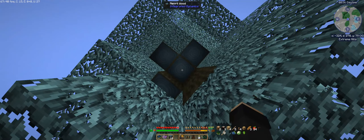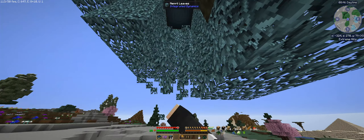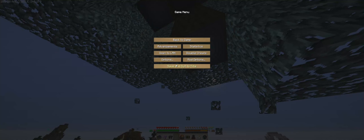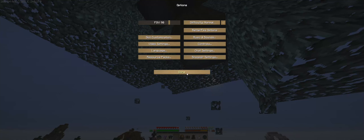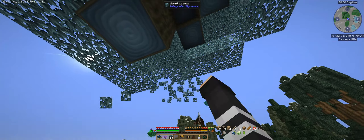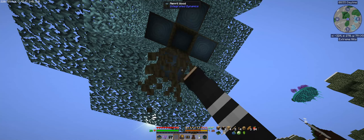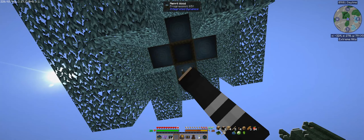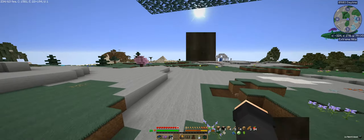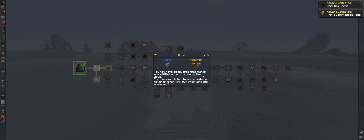We'll punch some trees. Why is it so loud? Still feels so loud but sure, we'll go with it. Okay, so we got some wood — choice chest, dark oak, always triple compress. You can search for items in a chest by hovering over it and pressing Y.